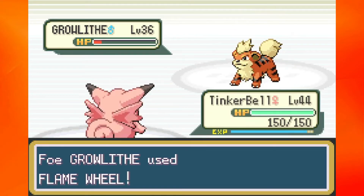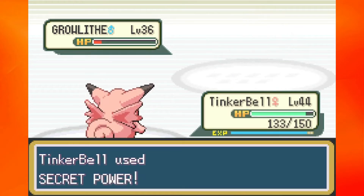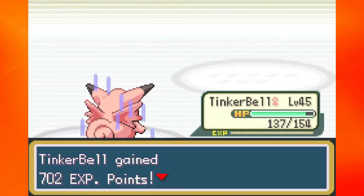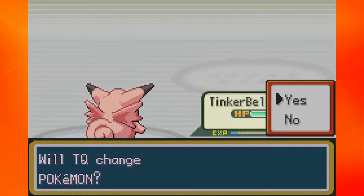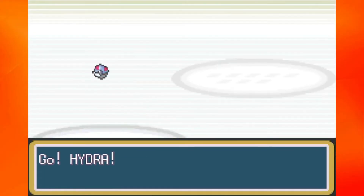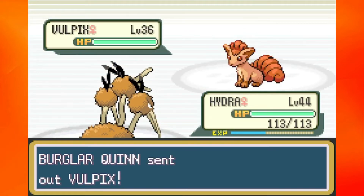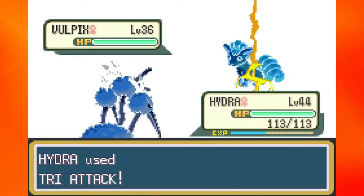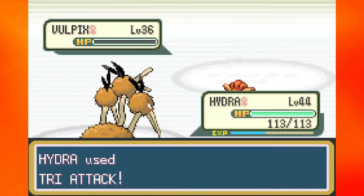This is a fire type gym, so get your water, rock, and ground types ready. They'll have a heyday in this place. Just be prepared to fight some Growliths, some Vulpix, Magmars — you'll see a bunch of them in here. Probably some Ponytas too. I'm going to try to use Coco in the gym trainer battles just to keep him up to speed with the rest of the team. I know he's weak to fire, but we do have Psychics, so I'm hoping that is strong enough to one-shot most of these guys.